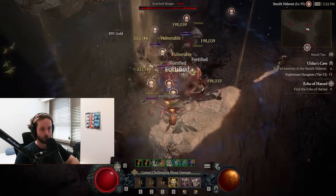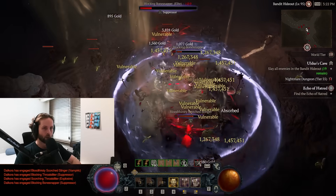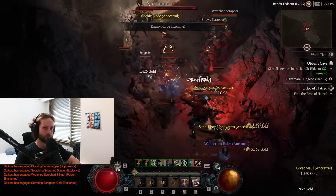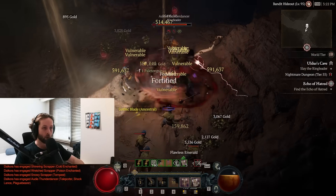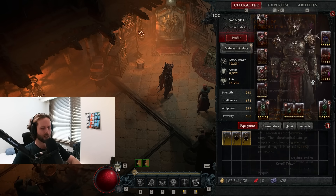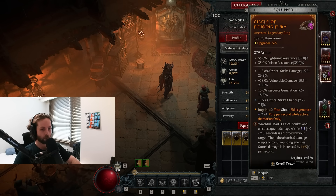Before I get into the build, I want to explain some funkiness going on with the malignant heart, the Barber. This is probably the most powerful thing to come out of the season, but it feels broken - I can't imagine it's supposed to be working the way it is. We're going to explain how it's affecting the barbarian and why the build is the way it is, because it may seem unusual. There will be a build planner in the description as well.